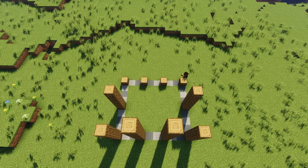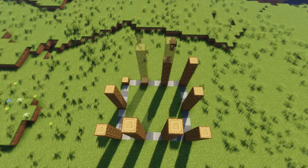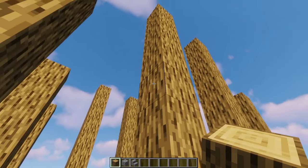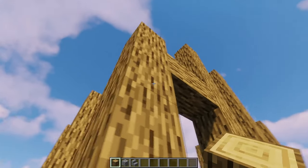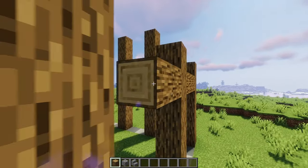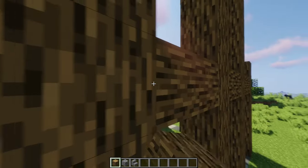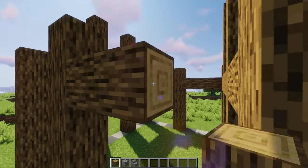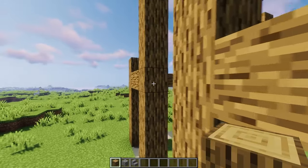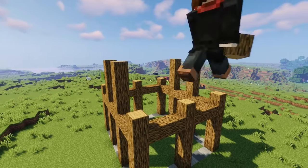Duplicate the front to the back. Now you want to count five blocks from the ground, then place the block horizontally. Place them around the build like so. Now we've got the basic frame.